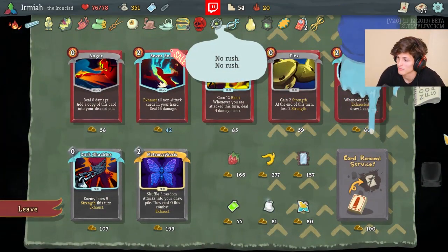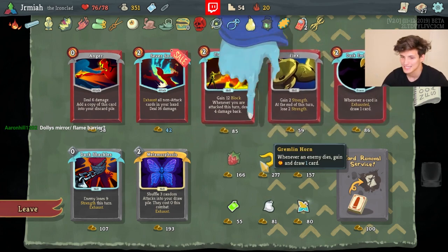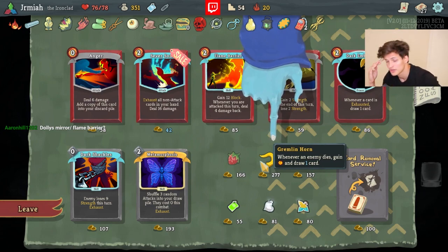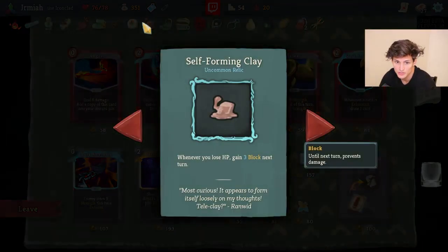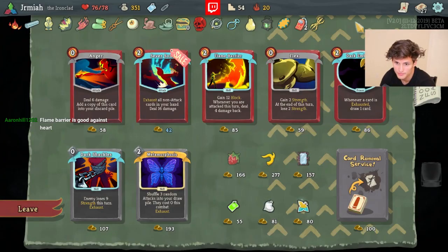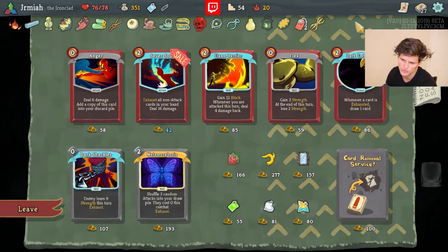We got Dali's Mirror - so I might just do that on Reaper. Actually, I think I do Dali's Mirror on Entrench. Here's my philosophy: you're probably thinking I'm not getting enough Block for Entrench to do things. But we have Self-Forming Clay, so if I take a lot of damage from his multi-hits and I have two Entrenches, I could take the Block I get from Self-Forming Clay and Entrench to get enough Block for the rest of the fight. Any multi-hit fight in Act 4 with Self-Forming Clay makes Entrench very good. So I do Entrench with Dali's Mirror.